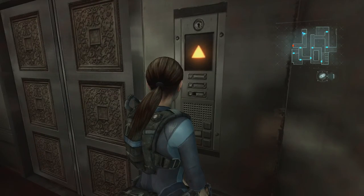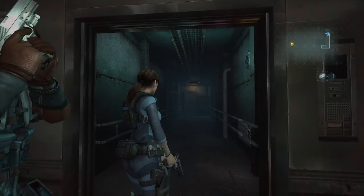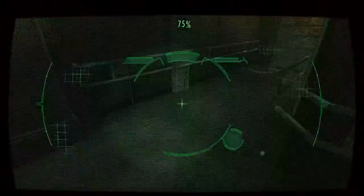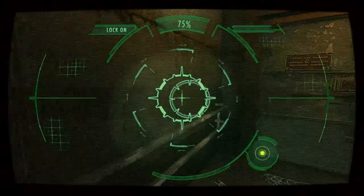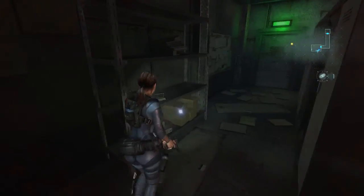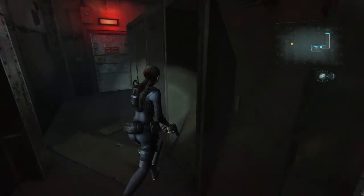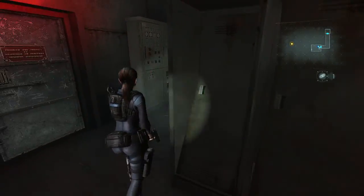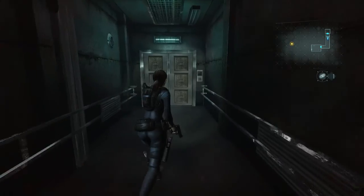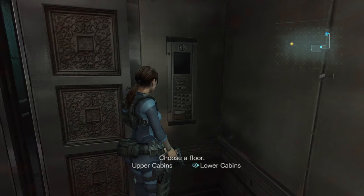Go to the bridge. I do not believe we've been here. I don't know, perhaps we have. Actually I don't think... this is near our goal. Let's see what's at the lower cabins — I don't want to head straight to my waypoint. We might miss something. Come, Parker, come. Lower cabins.